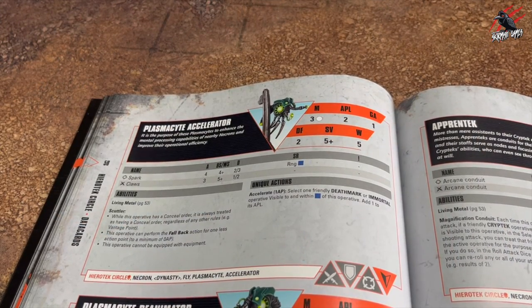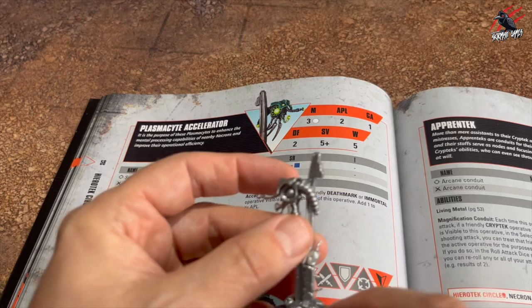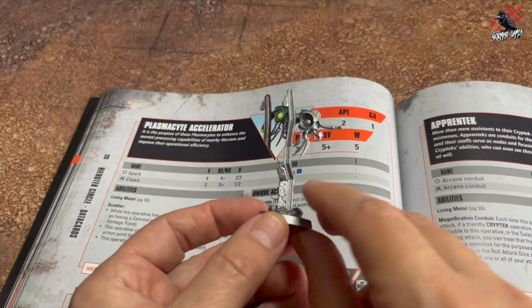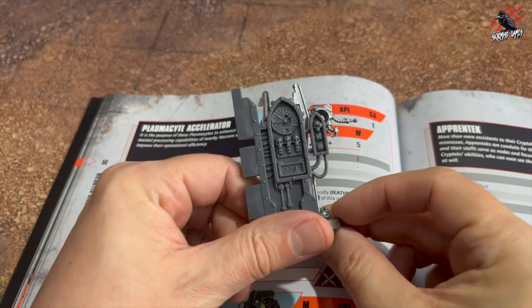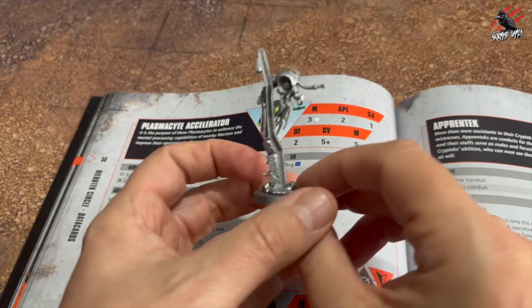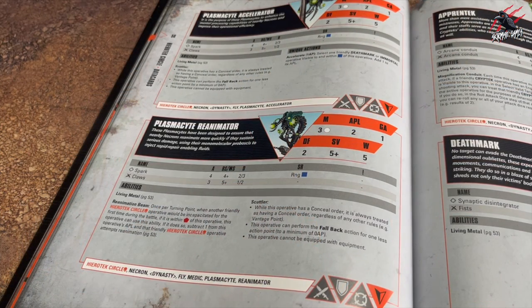Now on to the Plasmasite Accelerator — this one came on the bonus sprue included in the set for the Necrons. You get the double sprue and then this little one, and all the parts you need for the Plasmasite Accelerator are on there. You've got to include it, so just build it and work your way through the rules to see how it's going to play. It's on a tiny 25mm base but you can see it's going to stand out quite a lot, so just be aware of that in the game — it's certainly going to be difficult to hide. Here it is up against one of the objective pieces; it's definitely going to be poking out. The chances are this is going to have a conceal order most of the time anyway, because this is really about giving buffs to the rest of the kill team.